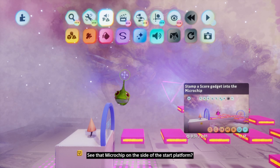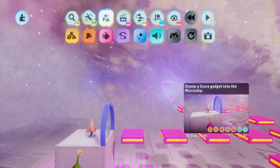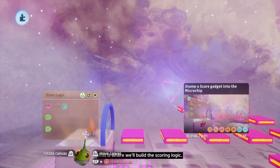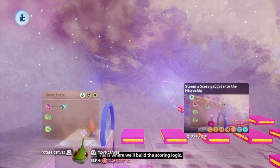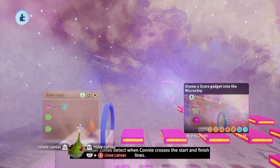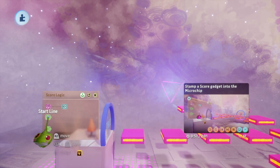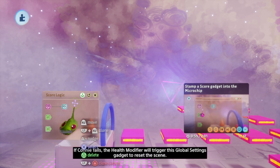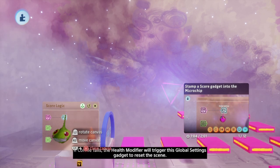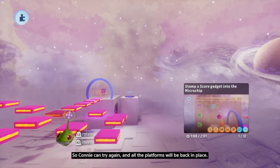See that microchip on the side of the start platform? Open it up with L1 and X. This is where we'll build the scoring logic. These trigger zones detect when Connie crosses the start and finish lines. If Connie falls, the health modifier will trigger this global settings gadget to reset the scene, so Connie can try again and all the platforms will be back in place.